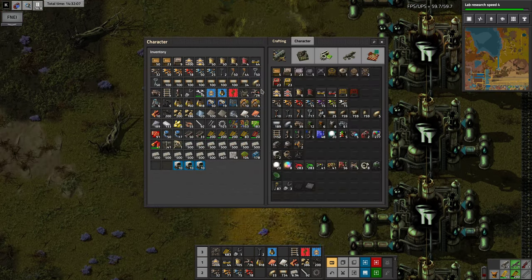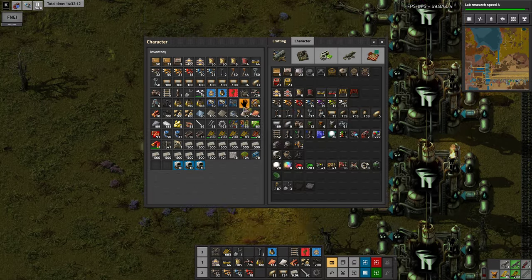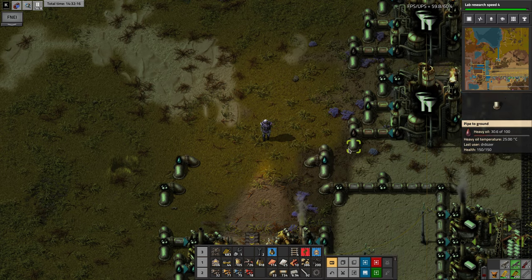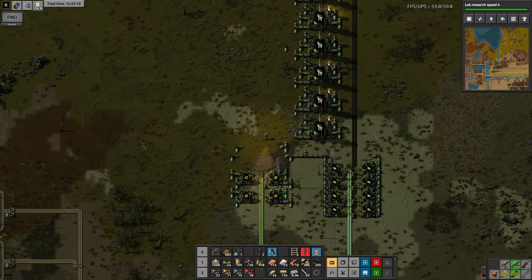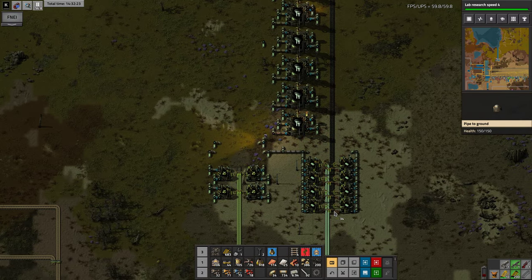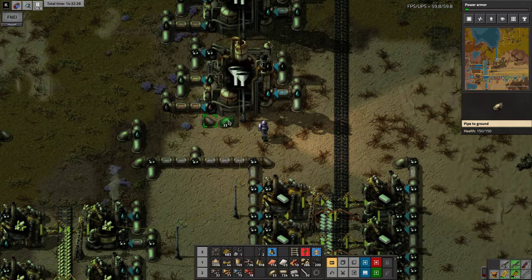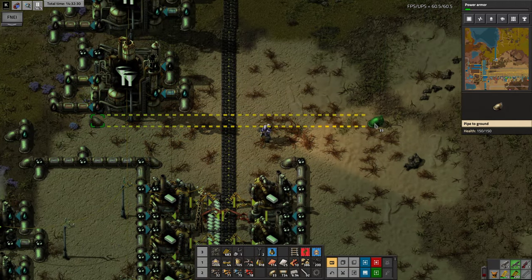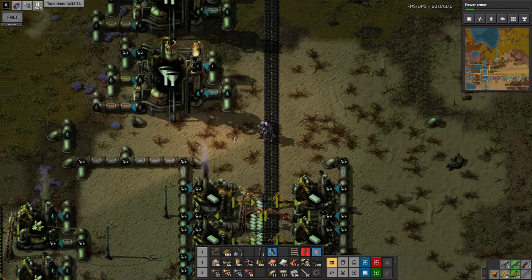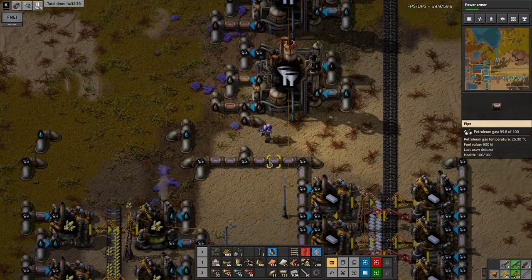It's really important that we make lubricant — we need it for our robots. Lubricant is made from heavy oil. And where do I want to make it? I think I'd like to make it over here. So we're going to bring a pipe out at max jump. Just checking — this is heavy oil. Yes, it is.